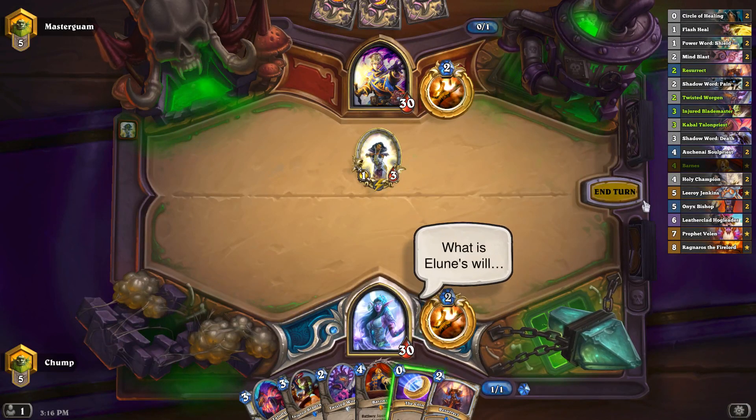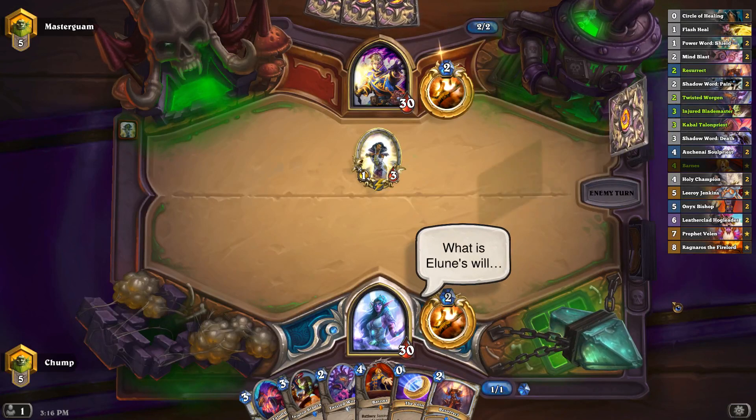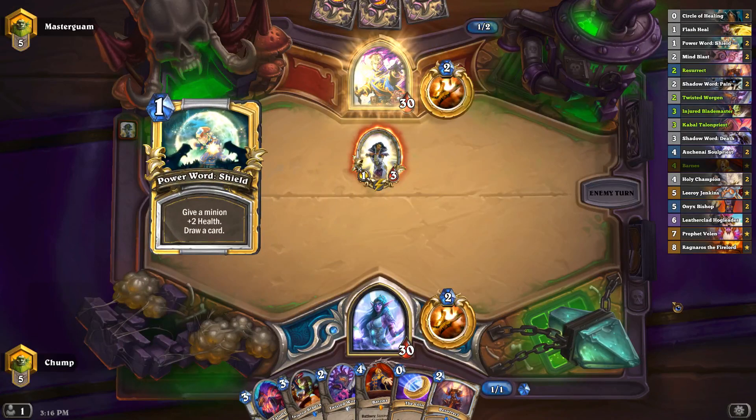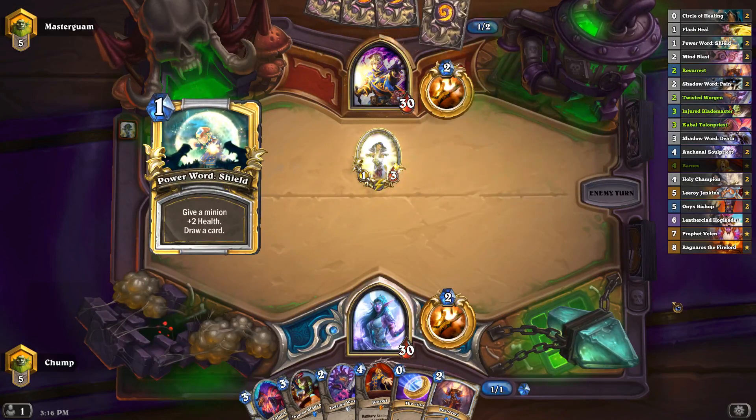If he just plays like Worm Rest Agent or Power Word Shield it completely screws up my entire plan. And he did have the Power Word Shield — I guess I'm happy I didn't go for that.